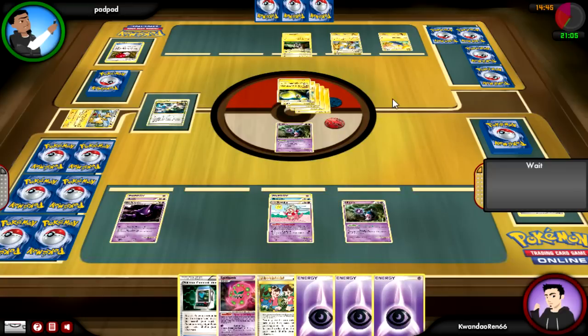I give him the Twins, which he cannot use at all because he has more prizes drawn than I do — so that won't benefit him. It also ensures that the next card he draws will be a Pokemon, so I can send in my next Mime and then use Slowking to disrupt his drawing process.